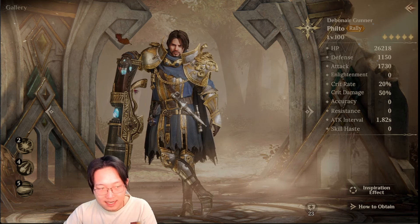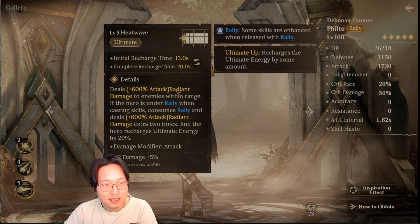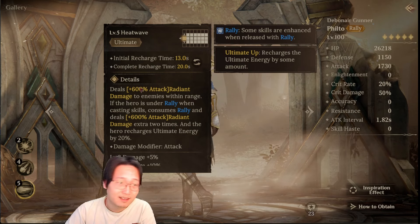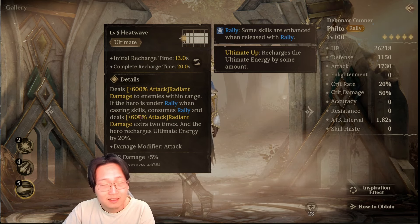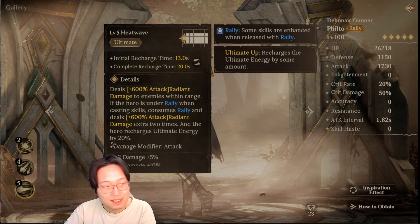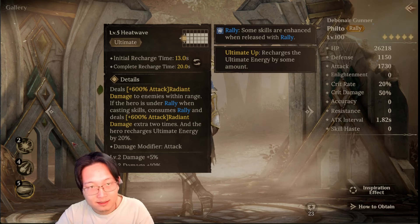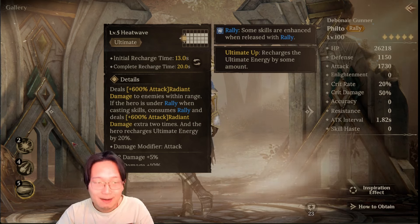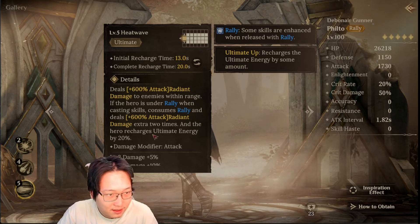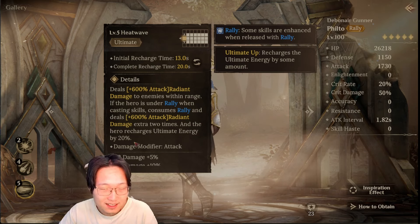I thought Filtle was the best Raleigh champion in the game. Technically that's kind of true based on his damage — the damage is 600% times 3, that is 1800%. That's probably the highest damaging multiplier in the game so far, and it's a crazy basic attack. But when I used this champion in Temporal Vortex, I realized the problem: the champion recharges his ultimate energy by 20% if he has Raleigh.